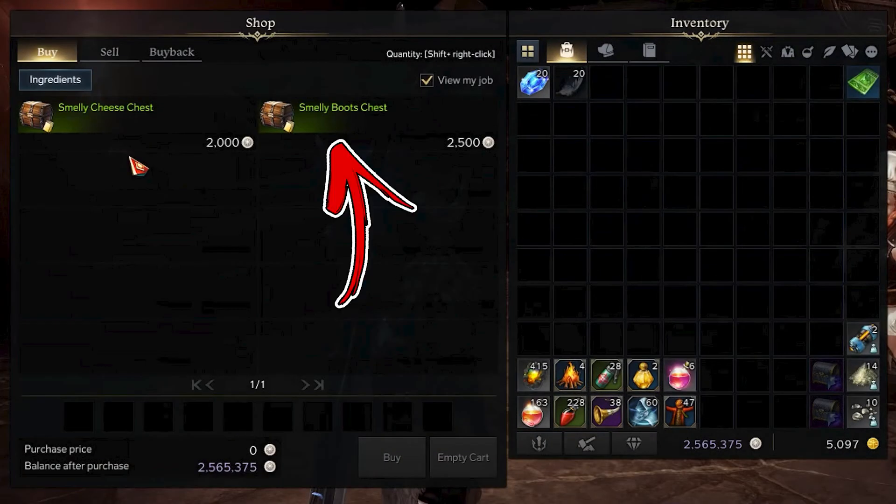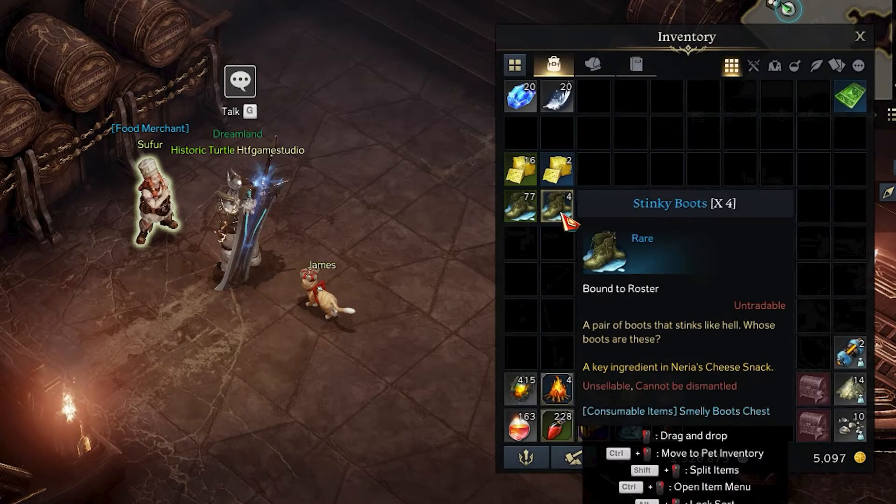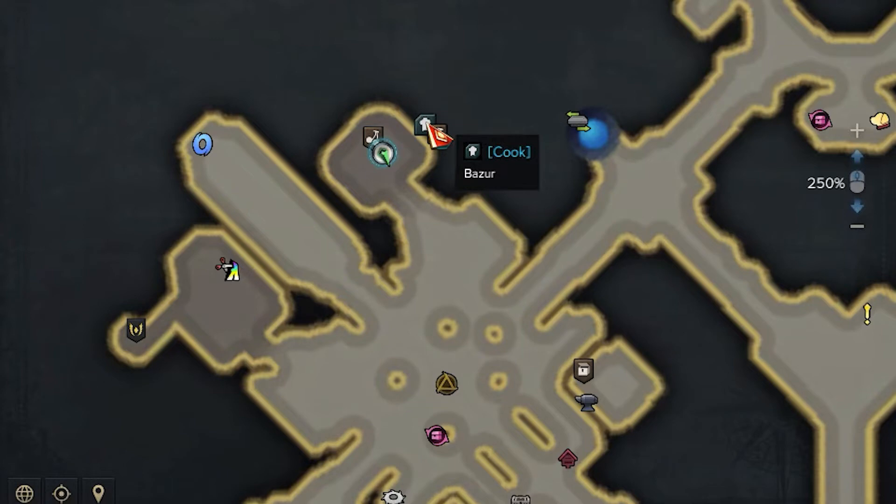You will need to buy several Smelly Boots chests as well. Opening them can give you also a rare or an uncommon item. The rare one is called Stinky Boots, and you will need 3 of them. While the uncommon one is called Funny Smelling Boots, and you will need 15 of them.